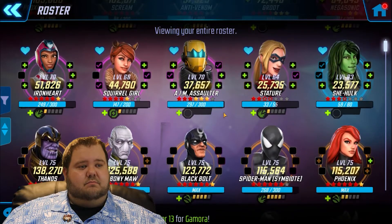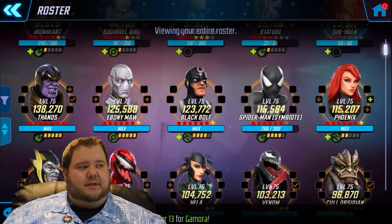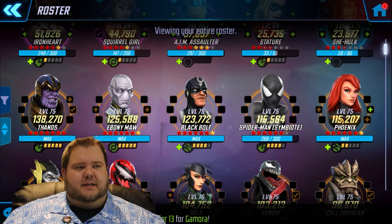The top five characters to get to Tier 2 — gear 14 if you can — the first one I would say would be Phoenix, because Phoenix is a key person for the first eight nodes. Her job is basically to die and use her special. This isn't going to be in perfect order one through five, but the first one is definitely Phoenix.